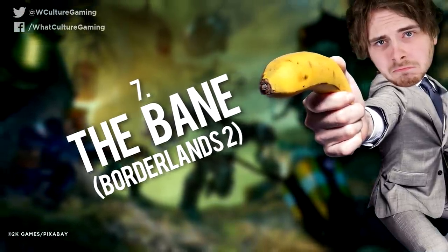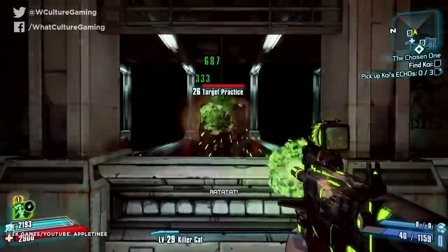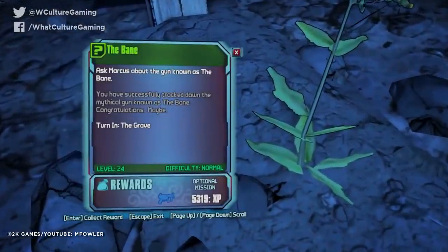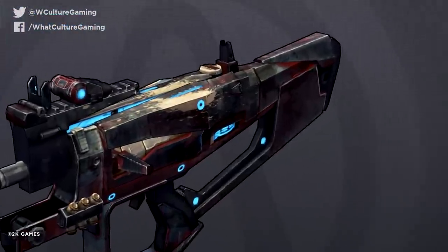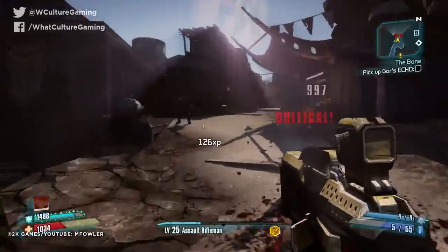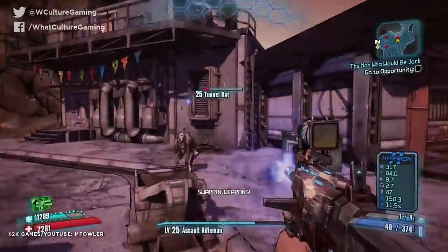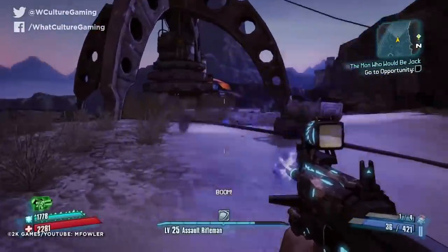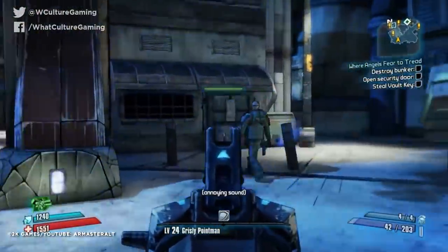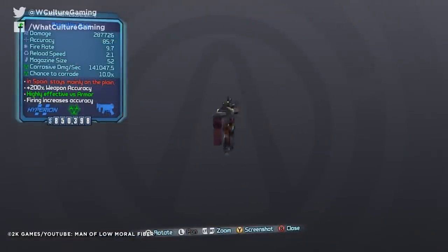Number 7: The Bane, Borderlands 2. Now, this is a weapon that I had to double, triple, and then quadruple check before including it on this list because I was convinced that it was a total joke and didn't exist, but the Bane from Borderlands 2 is, sadly, very, very real. Even before you pick it up yourself, you're warned about it, with it being described as a cursed weapon. But because you've played plenty of games before, you probably think you know what to expect — a gun that will be extremely powerful but just as harmful to you as to your enemies. It's standard practice, jobs a good'un, you can't trick us, Gearbox. But it wouldn't be Borderlands if the twist was that predictable, would it? While the weapon is hiding a devastating drawback underneath its ridiculously high stats, it's actually an attack on the player's ears rather than their character.